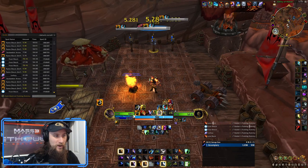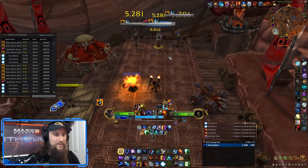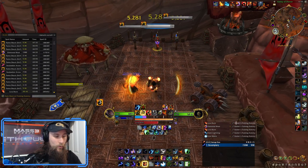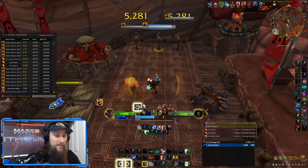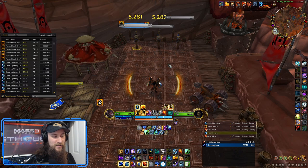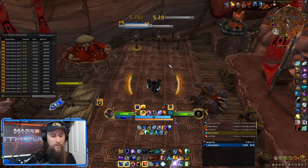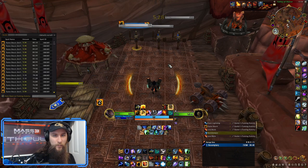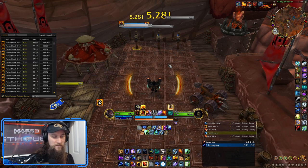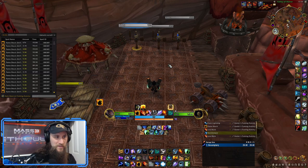Anytime I have an empty global where there really wasn't anything good to press other than Chain Lightning, that's where Ice Fury is filling that void. It does sim worse than regular Wildfire even in three targets — it sims better at two and one targets — but the thing I can't stress enough is how much movement you're able to get and how flexible it is as an ability to press when you have nothing else going on. On dummies it can feel weird because you get so many more procs than in actual dungeons.